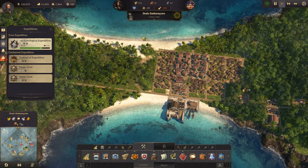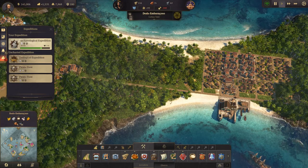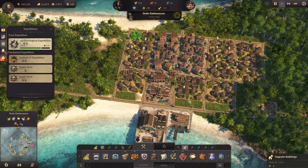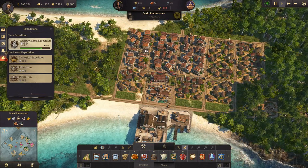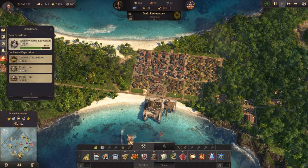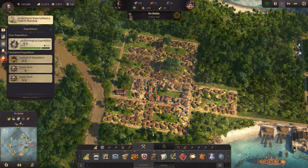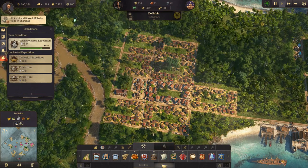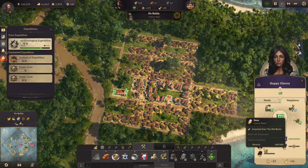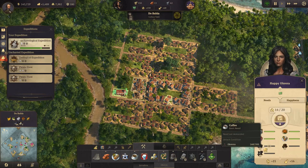We should have people moving in here. Can we upgrade anything? Yes, we can. Let's upgrade as much as we can. I think this island actually has more Obreros now than the other one. If we look at Obreros, they do need beer — we need a lot of beer production. But they're fine for now.